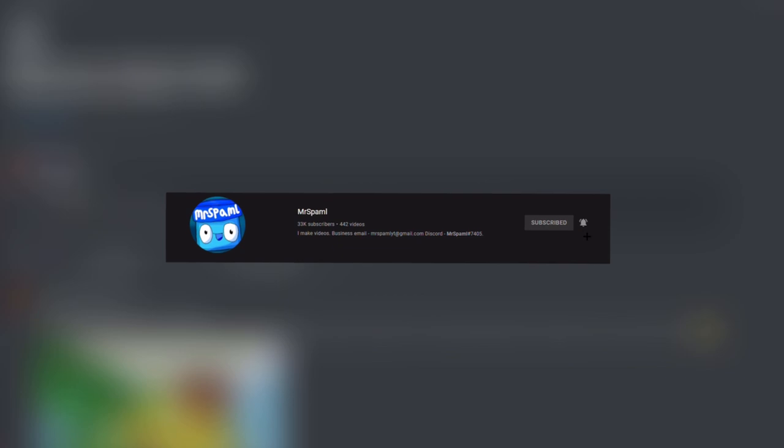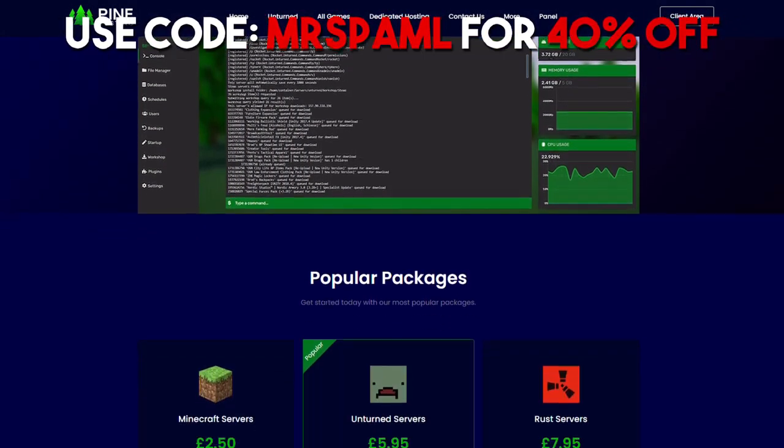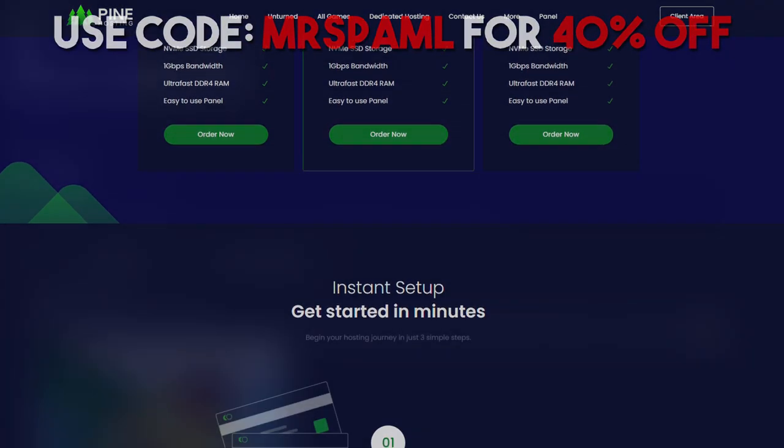But first, if you're not already subscribed, what are you messing up? Make sure to hit that subscribe button. Hit that bell button, then check out Pine Hosting down below and use my code Mr. Spamble to get 40% off your first month.